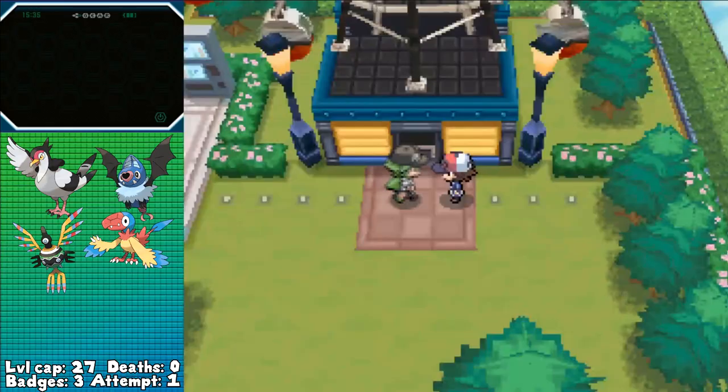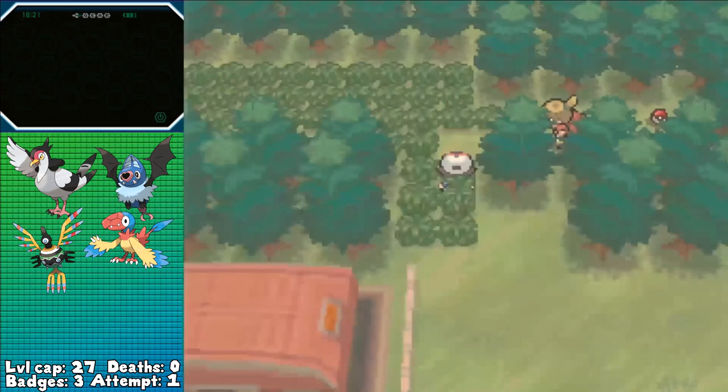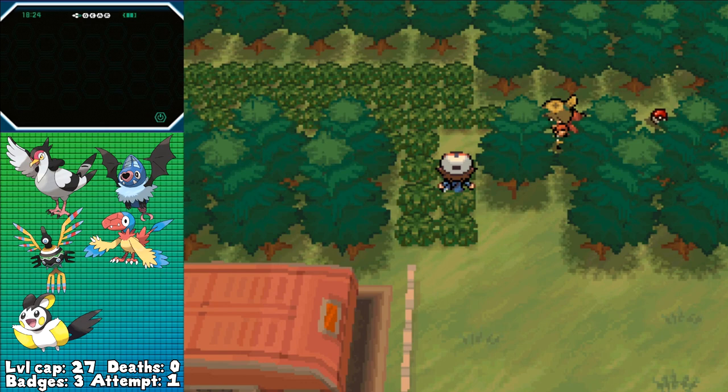Not bad at all! I was worried a little bit about this fight, but I really shouldn't have been. Anyway, with that out of the way, it's finally time to head into the gym, take out all the trainers in there, then head over to Route 5 and into some Rustling Grass in order to get my fifth encounter in Emolga, who was going to have to put in some heavy lifting for Elesa. I name it Garunix.